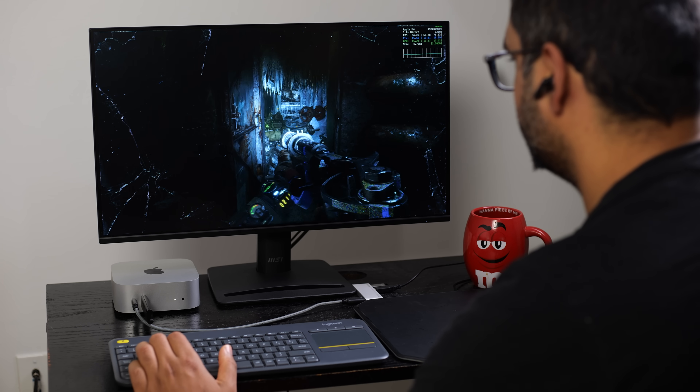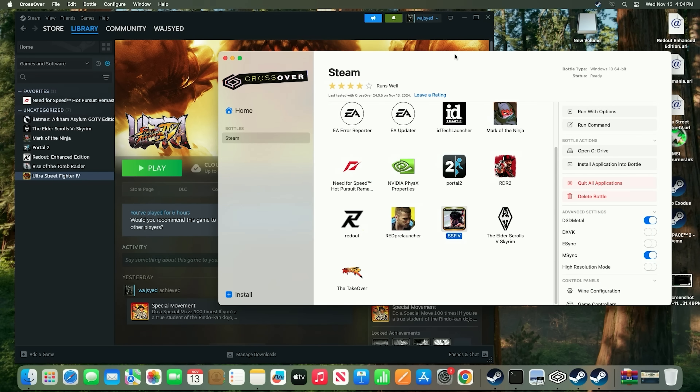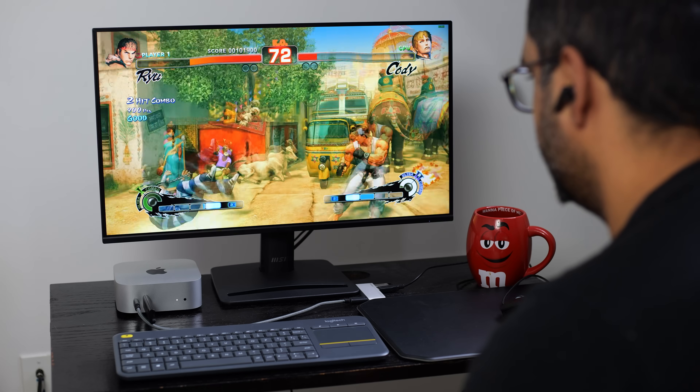Coming back to the topic of Mac gaming, there are three ways to do it. One is using native Mac games either bought through the App Store or through the Steam OS X game library — fairly limited even today, but getting better. The other option is using Crossover translation tools to take DirectX 11 and 12 games from the Windows Steam library and translate them into Metal 3 to run natively on OS X.